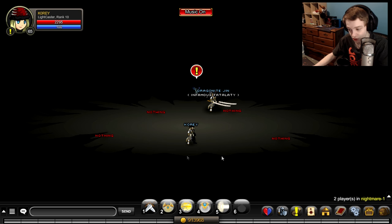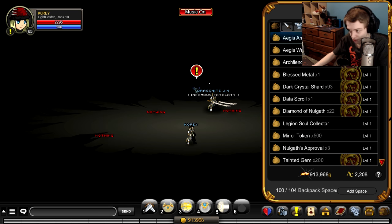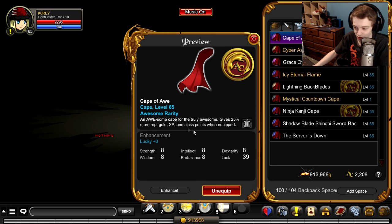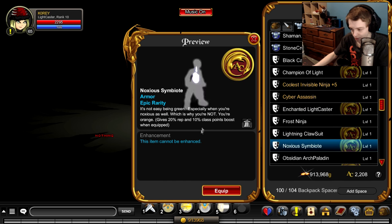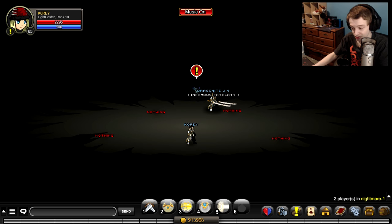You will have to do a quest line if you've never been to the Nightmare area before, but once you've done it it's definitely worth it because you can rank up super fast. Another tip for ranking up is going on the test server right now, because class point boost items will stack — things like the Cave of Awe that give you 25% more class points will all stack on top of each other, giving you a huge boost.